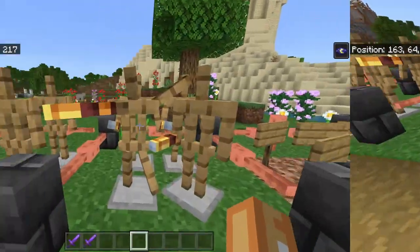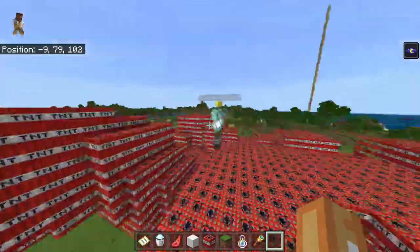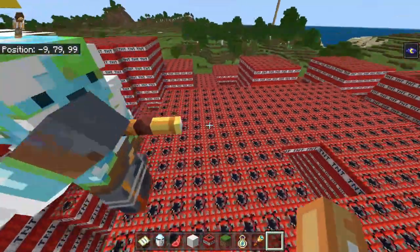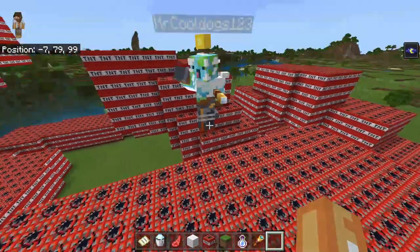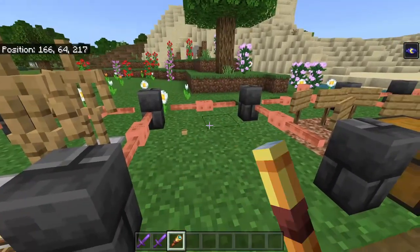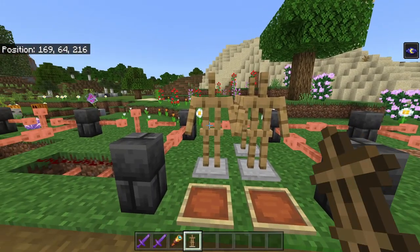Number three: you can't place and write a sign on rooted dirt. Number four: I actually noticed this with a cat when making my 100-subscriber special — basically the spyglass in multiplayer kind of goes like a helicopter underneath the player. It's super weird, just a little visual bug.